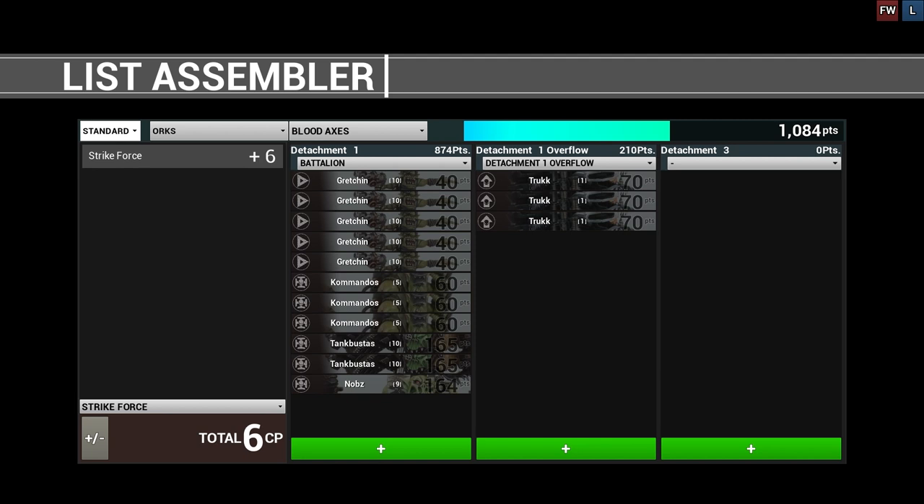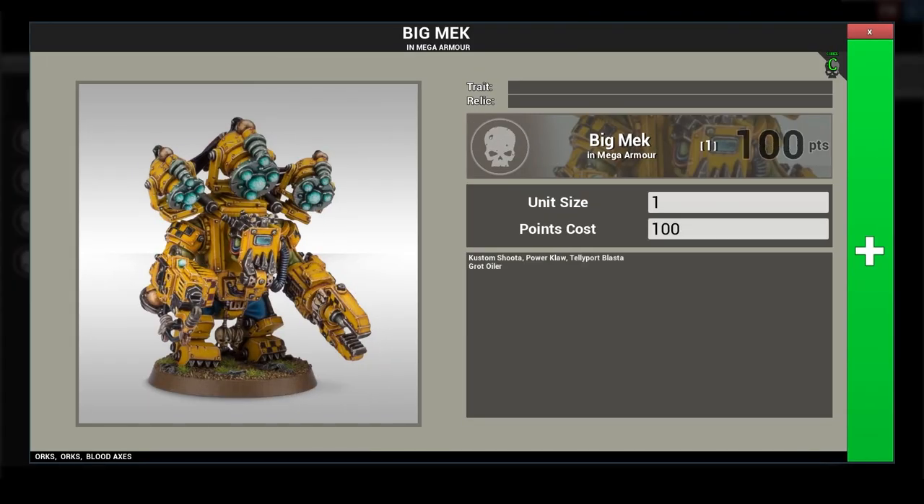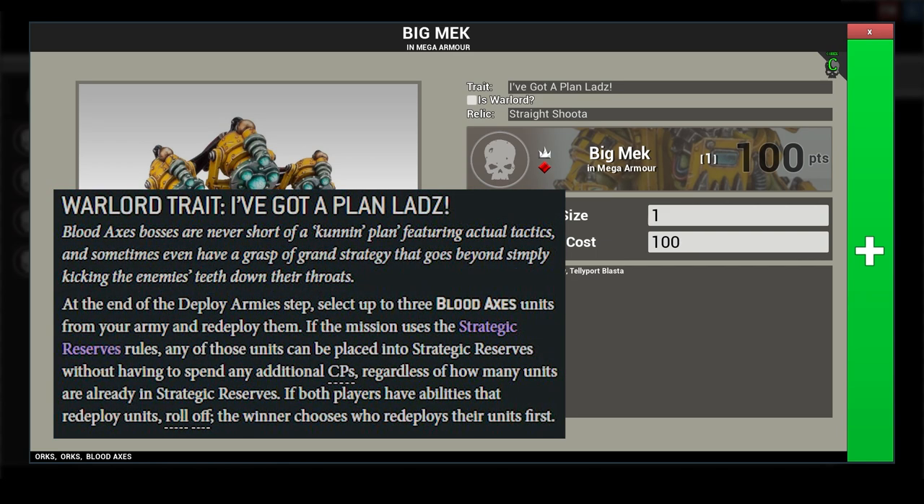The commanders tie this army together. Serving as the platoon commander is a Big Mech in mega armor, equipped with a teleport blaster and custom shooter. One command point gives him the relic the Straight Shooter, granting a sickening number of sniper shots against enemy characters, each capable of inflicting a mortal wound in addition to normal damage on wound rolls of 6. For another command point he has the trait I've Got a Plan, Lads, allowing you to redeploy 3 units after deployment — enabling bait-and-switch tactics — and optionally placing those units into strategic reserves for free.